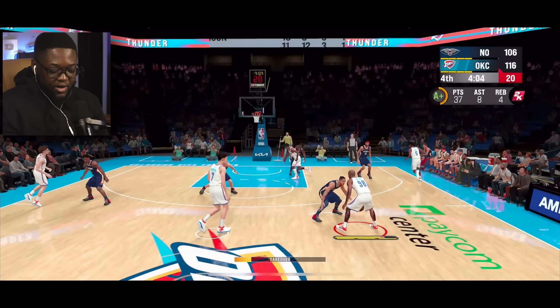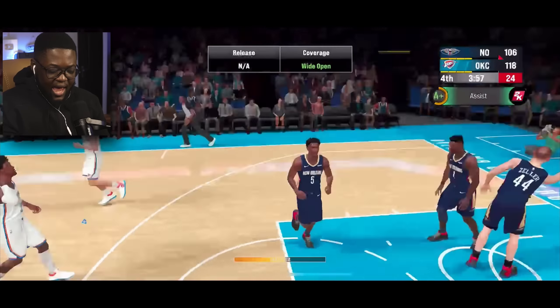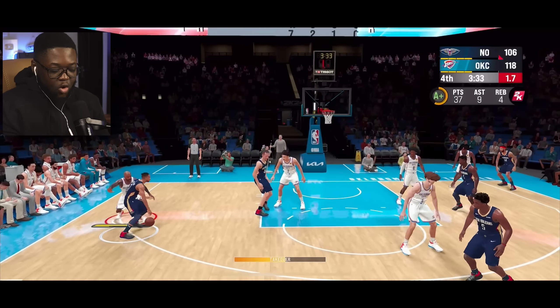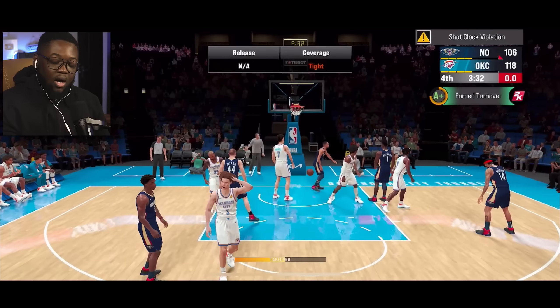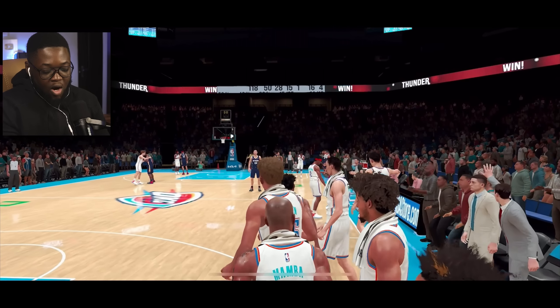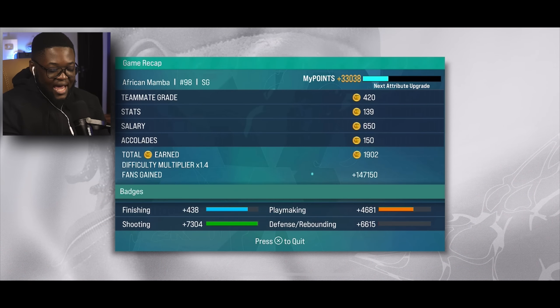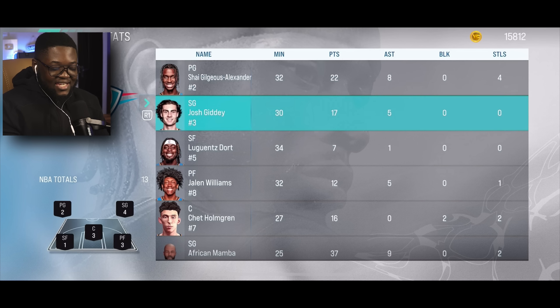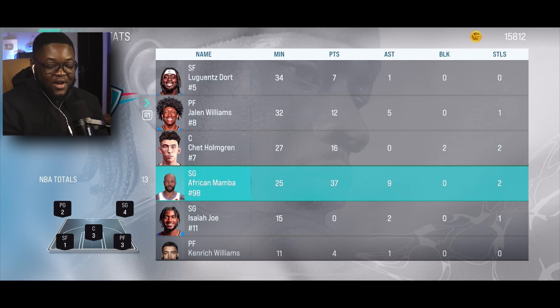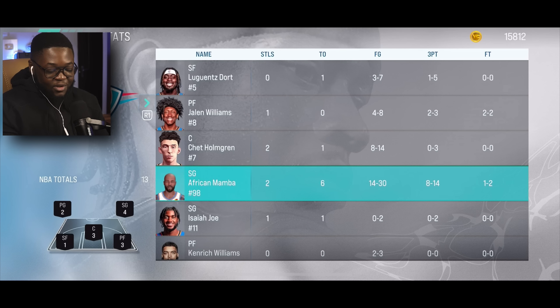I gotta try and get to 40 before they sub me out — I already know they're gonna do it. I should have hit the corner. Chet come on — they're about to make some BS. I'm here though. Let's go! They're about to sub me out — I knew it! Please tell me we won. I think we won, bro. Look at my player's bald head — that looks so beautiful! I think I need to put it on Hall of Fame because we're still getting a lot of badges. Jay had 22, Giddy had 17, Chet with 16 — your boy had 37 points! Shot eight for 14 from three — that's over 50 percent! I had six turnovers though.